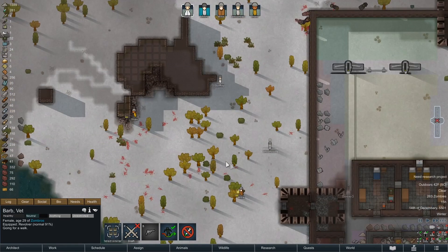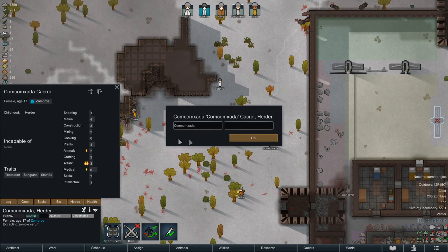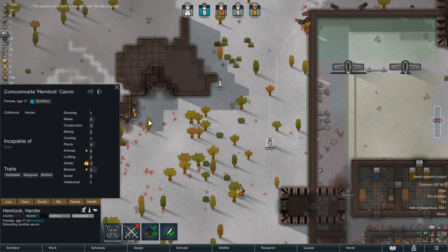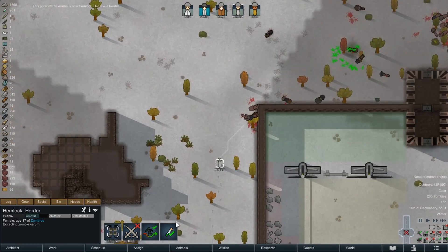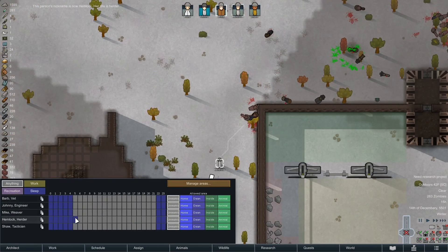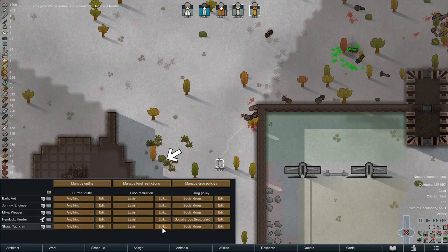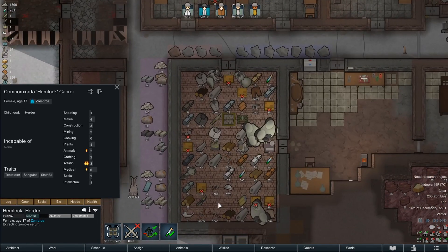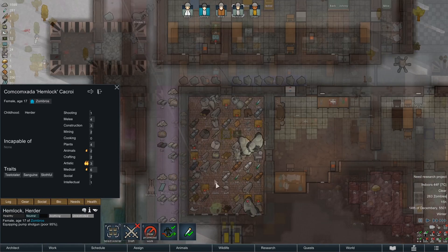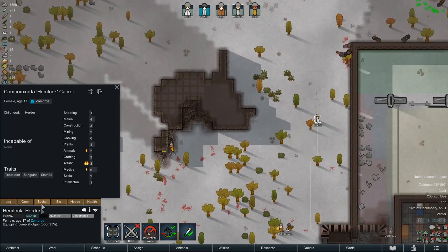Oh nice work buddy! I have a new patron — I always name pawns after the new patron. I don't get new patrons that often, sadly. All right, we have to set up schedules — assignments, looks good. Out of fight — Hemlock Bio! Finally got our melee dude, but that's a bit of a gamble right now. I'm gonna give him this crappy shotgun and set him to work.